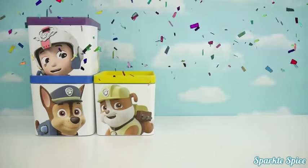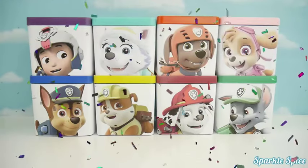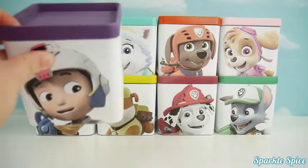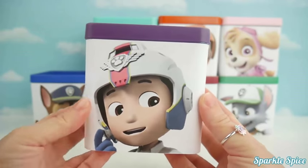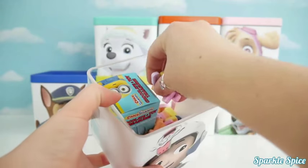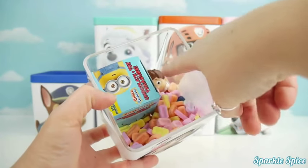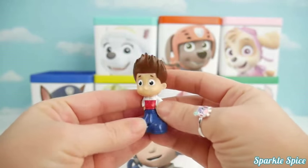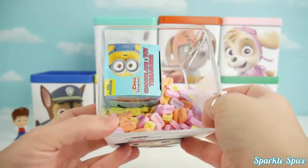Ryder, Rubble, Everest, Marshall, Zuma, Rocky, Skye. Alright, let's get started with Ryder. I love that helmet he's wearing with the Paw Patrol symbol. Let's see what's inside. It's Pez candy — that's a lot of Pez candy. What else is in here? I see a Ryder minifigure. He sure does have spiky hair. What other surprises are inside of Ryder's box?